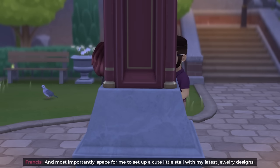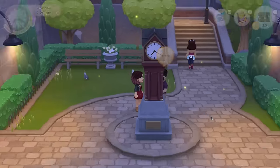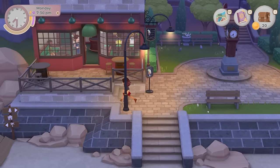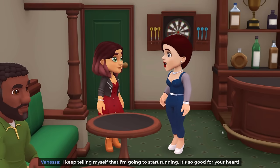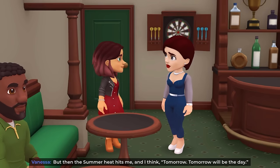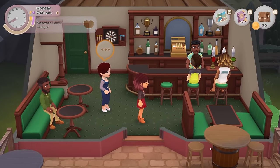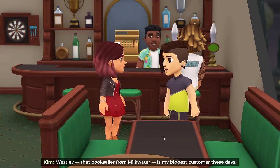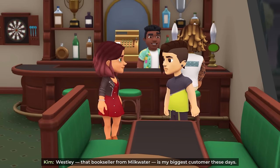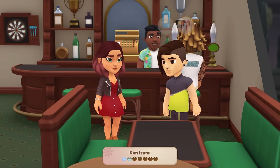Francis says most importantly he wants space to set up a cute little stall with his latest jewelry designs, but Fair Haven's version is fine too. I missed Sophia there but there's loads of people at the bar. Vanessa says she keeps telling herself she's going to start running - it's so good for your heart, but then the summer heat hits and she thinks 'tomorrow will be the day.' I'm not getting very far with being friends with her. Wesley the bookseller from Milkwater is buying loads of meat - does he feed a carnivorous orphanage? Is Fairy actually a vampire?